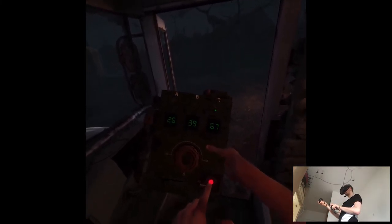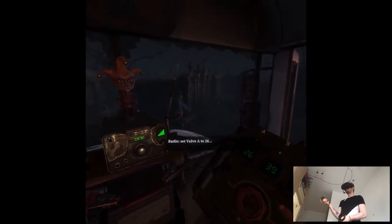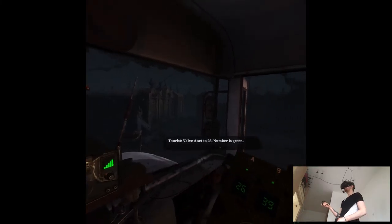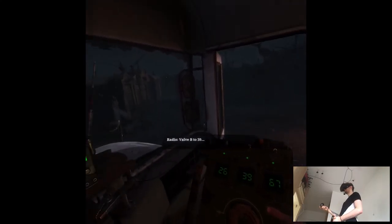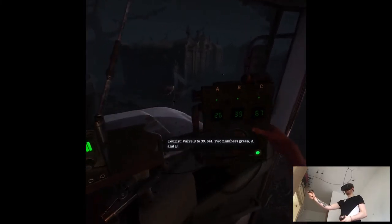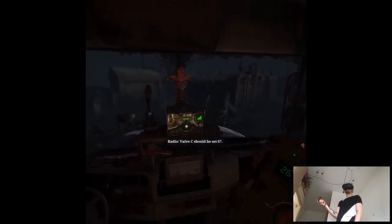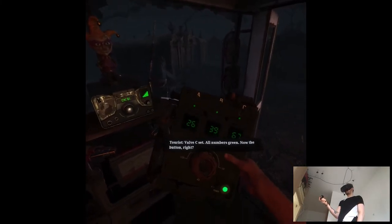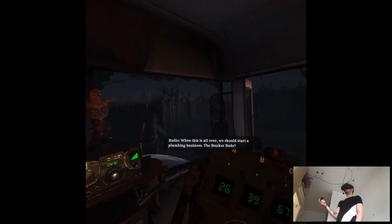Now 6, 67 — I can't read. I think we're good. Green now — press the round button and we'll be calibrated. When this is all over we should start a plumbing business, the Bunker Buds.